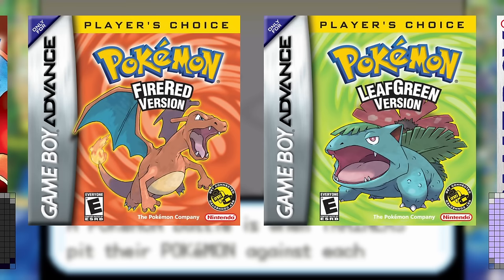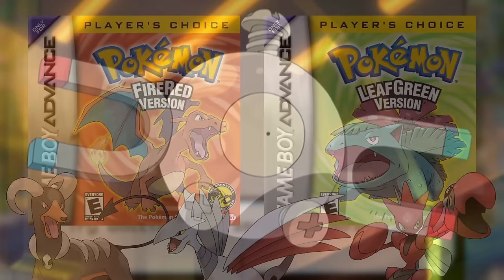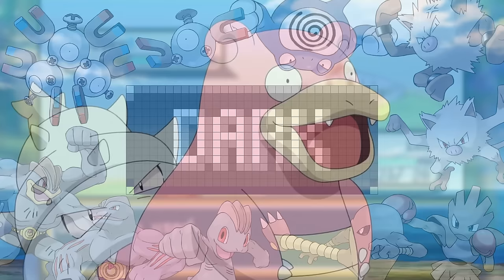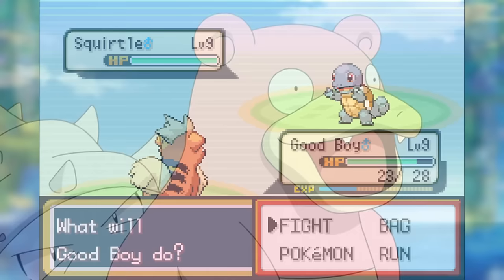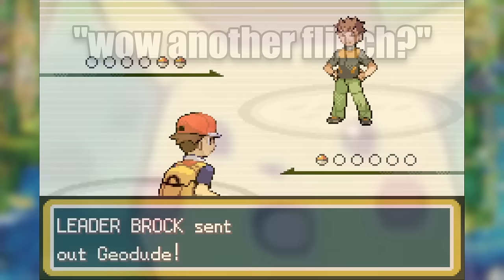Red and Blue were made before the Dark and Steel types were added to the franchise. As Gen 1 remakes, Fire Red and Leaf Green don't have any of these newly introduced Pokemon available during the main game. But they do have the changes made to existing moves, such as Bite now being a Dark type move. Dark coverage in Kanto goes a long way — with only 10 Pokemon in the region that resist Dark, along with it being one of the few types super effective against Psychic, Bite ends up being a super spammable move. Especially since it has a 30% chance to flinch — the same chance Body Slam has to paralyze, Scald has to burn, and Focus Blast has to miss. So safe to say, it's gonna happen a lot.